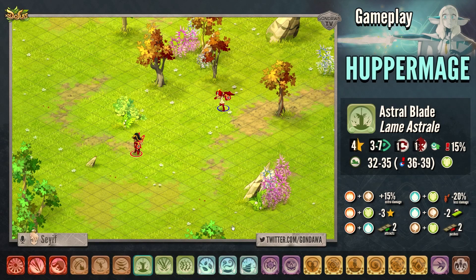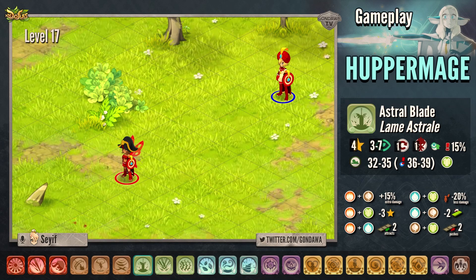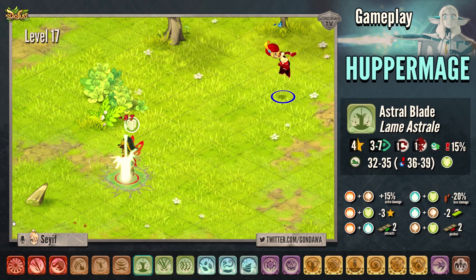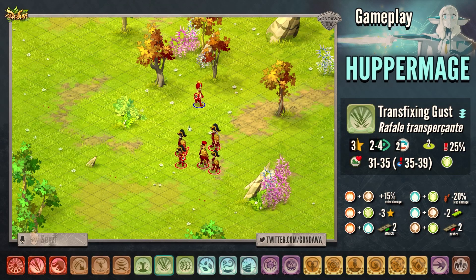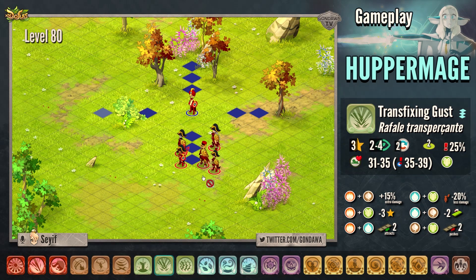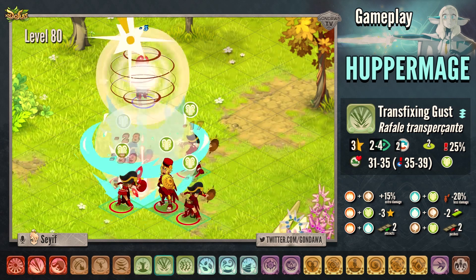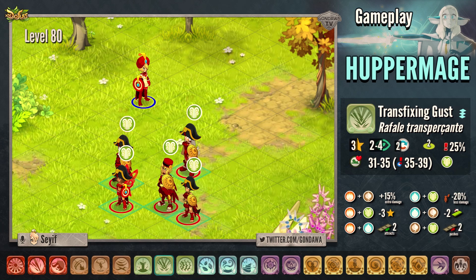The first agility spell is called Astral Blade. The spell costs 4 AP and can be casted once on an enemy from 3 to 7 range. The spell applies the agility state to the target. The next spell is a lifesteal spell called Transfixing Gust. In a circle of 2 cells, the spell costs 3 APs and has a cooldown of 1 turn, only in diagonal, from 2 to 4 range. The spell applies the air state to the target.